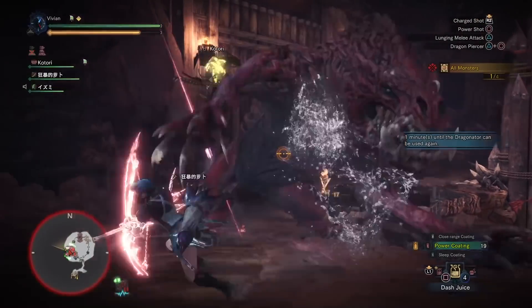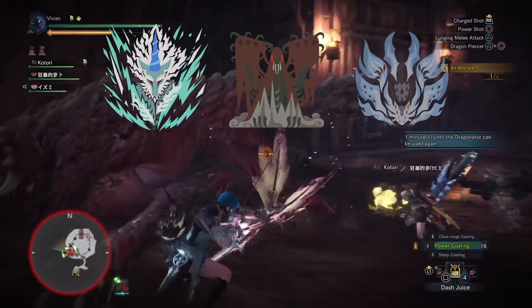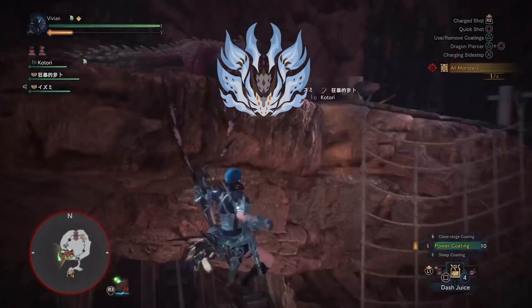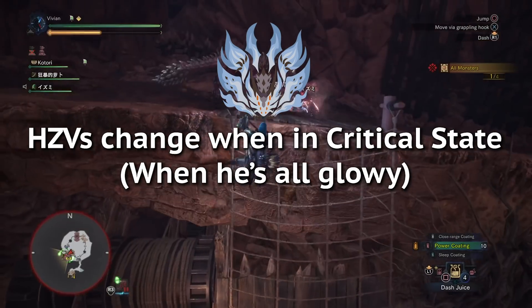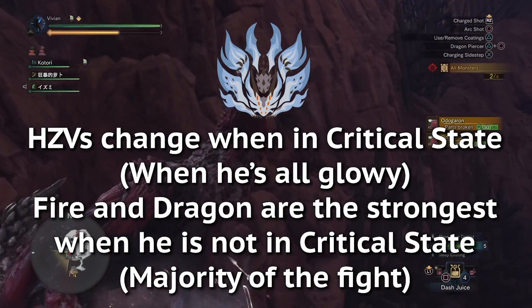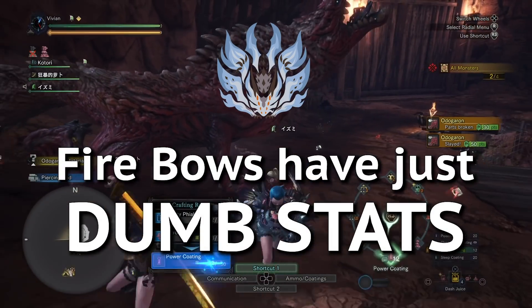The monsters you'll use the fire bow against are My Little Pony, Spooky Breath, Baby Alien, Hammerhead, Skyrat, and Fatboy. And yes, we know Xeno is only two star weak to all elements, but there are two reasons you want to use fire: his hit zone values actually change depending on whether or not he's in a critical state, and fire and dragon are the strongest against him when he's not, which is the majority of the fight. But most importantly, the fire bow is just stupid good.